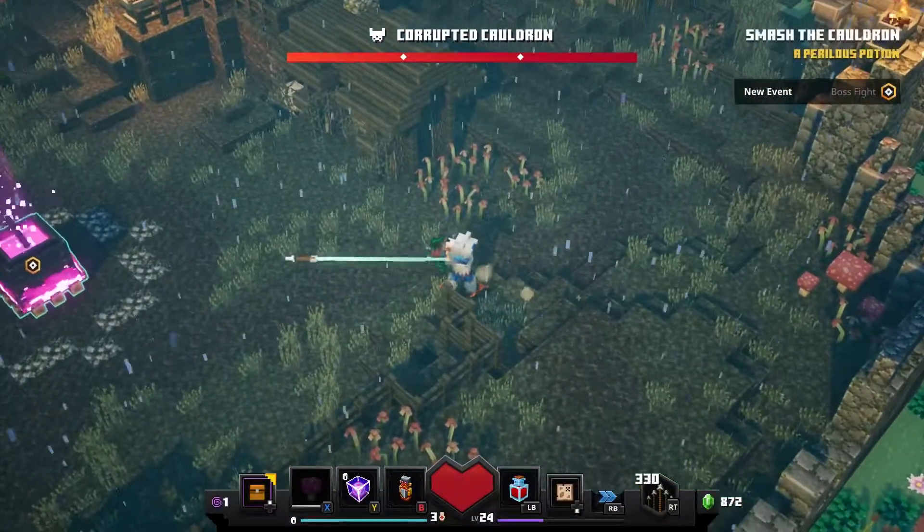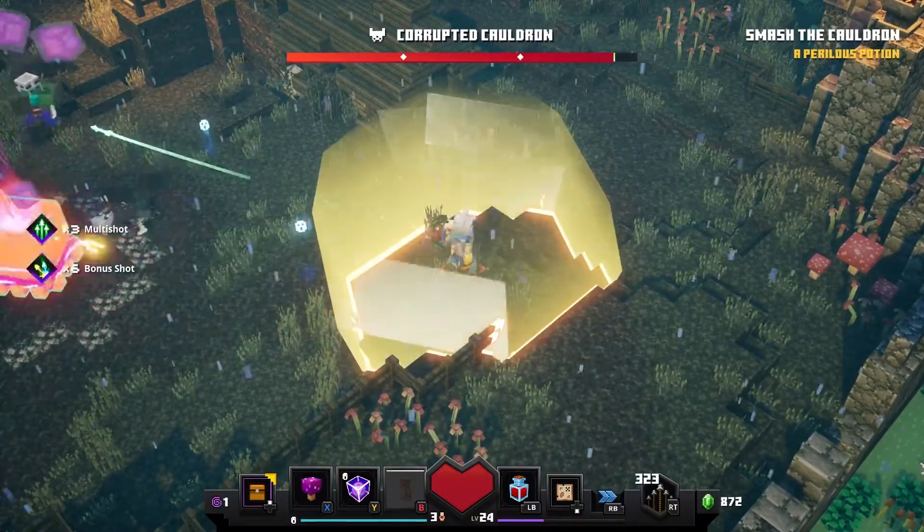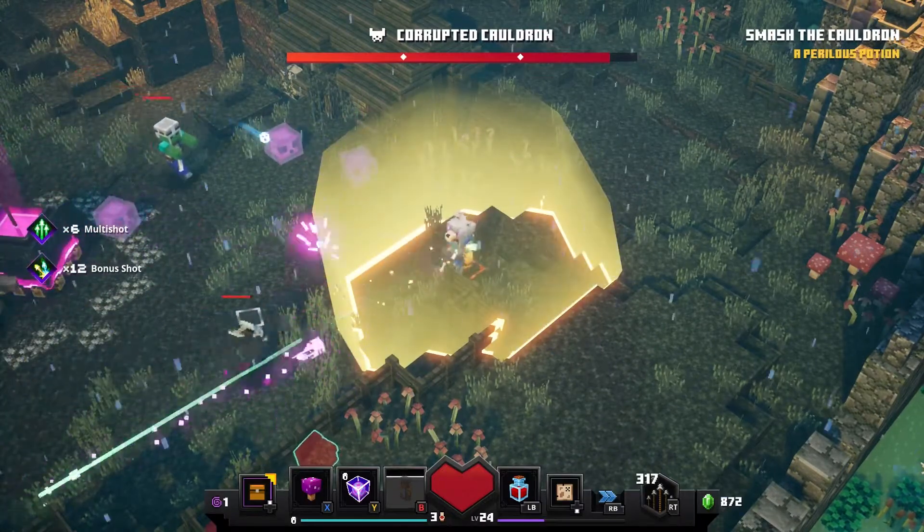Hey Dungeoneers, in this video I'm going to show you how you can find the Soggy Swamp Hidden Ruin. Luckily this one doesn't disappear or reappear — it's always there.